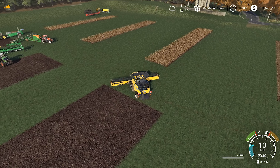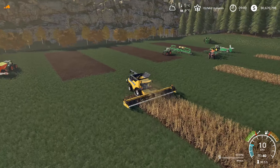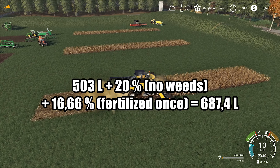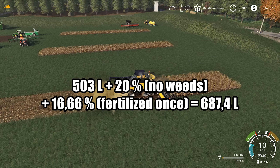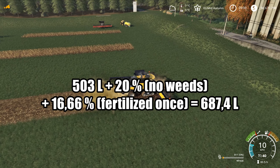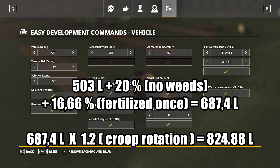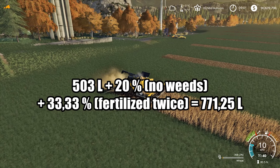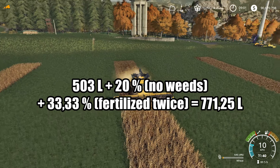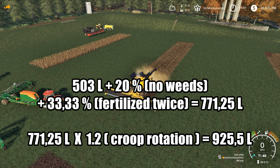Intrigue! With Seasons the field can be fertilized three times. And what does it give? It gives as much as two layers in the vanilla game — 50%. That means one layer of fertilizer gives a bonus of approximately 16.66%. So: 503 liters plus 20% for no weeds plus 16.66% for fertilizer equals 687 liters, multiplied by 1.2 gives 824 liters. Field seven: 503 liters plus 20% for no weeds plus approximately 33.33% for two layers of fertilizer — total 771 liters, multiplied by 1.2 gives 925 liters.